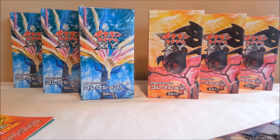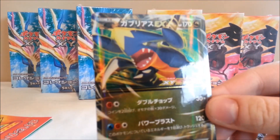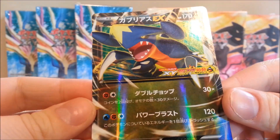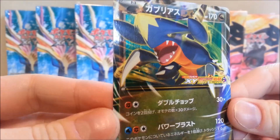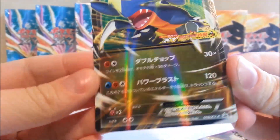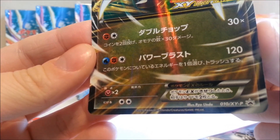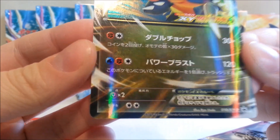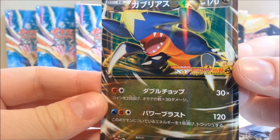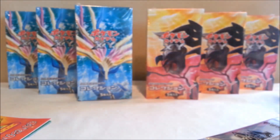Let's open this up here. Oh wow, right off the bat — Garchomp EX! That is a very beautiful card. It's number 10 of the X and Y promotional promos, and it's got that little X and Y stamp there. Very, very nice.